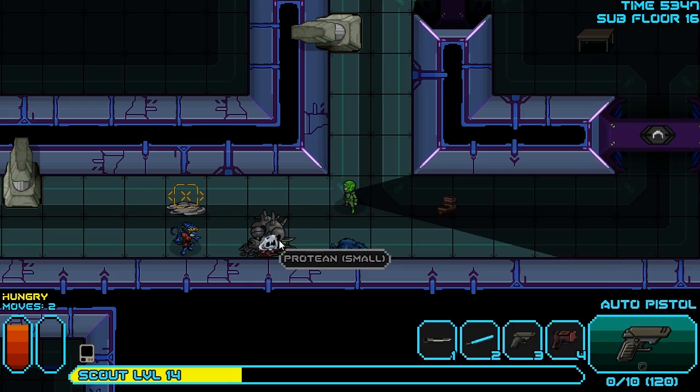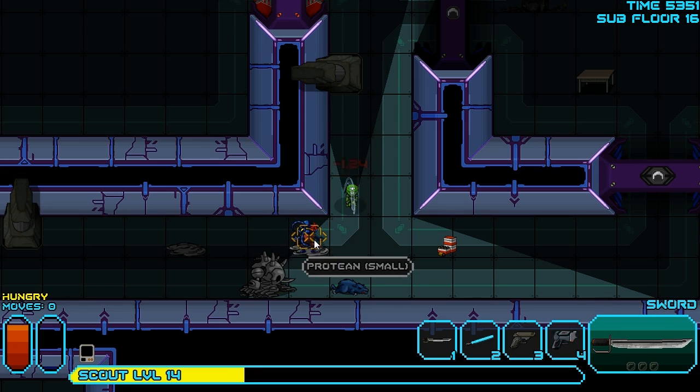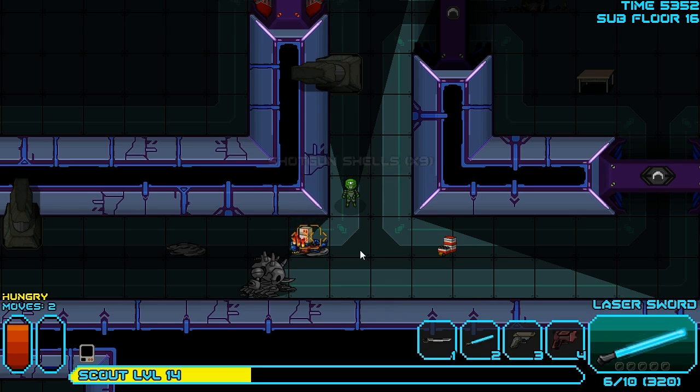We have no ammo left in anything. We're going to move over here and reload. We're going to get hit by a Protean. No, we're good. Fantastic. Now all you have to worry about is this nasty thing. Not a Protean small — it's a target test subject. And it's dead now. We can grab some of those shotgun shells.